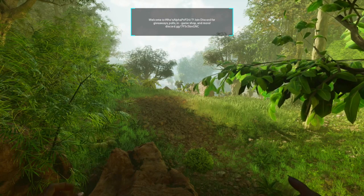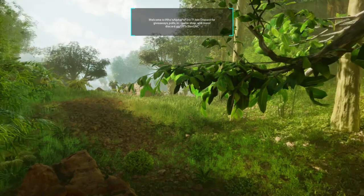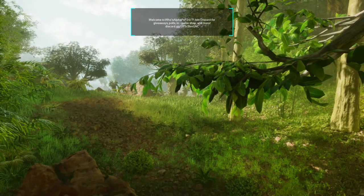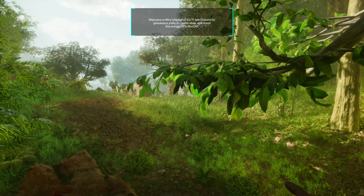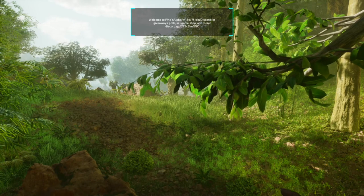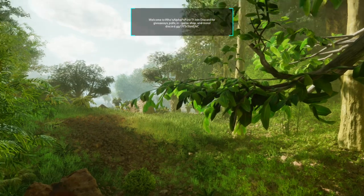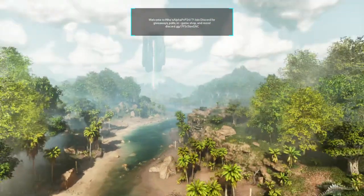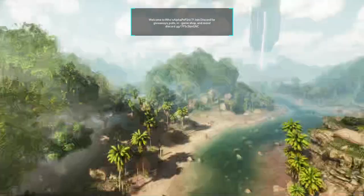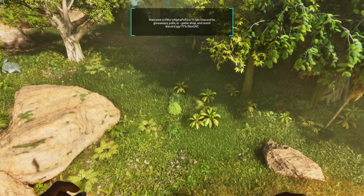Welcome to our first ARK Survival Ascended video. The best way to start out is to give everybody that plays this game four console commands you can type in so your game does not look like this. Nobody wants to go around looking for drops that look completely different, or have people hiding in a bunch of grass. Without further ado, let me show you the four commands you're going to need.